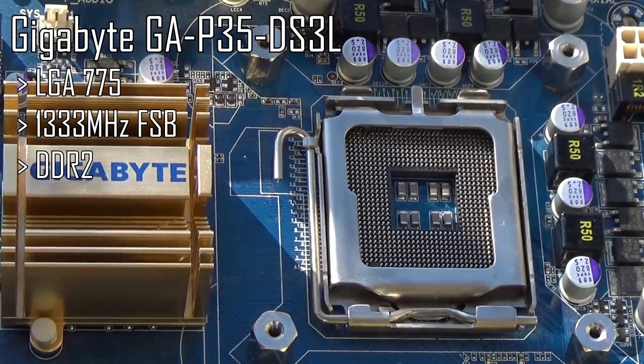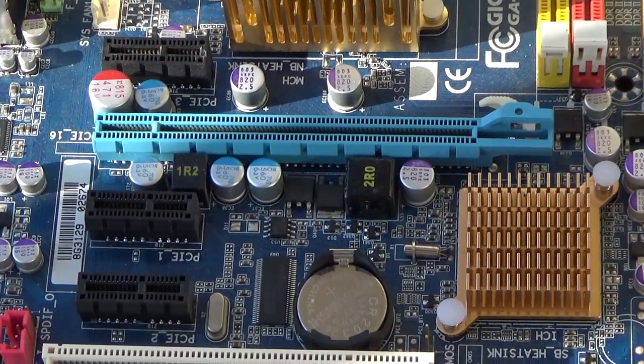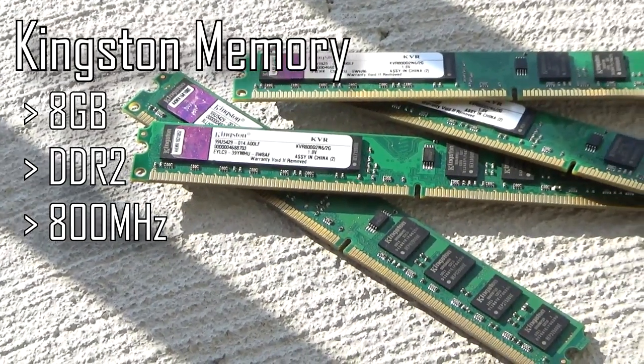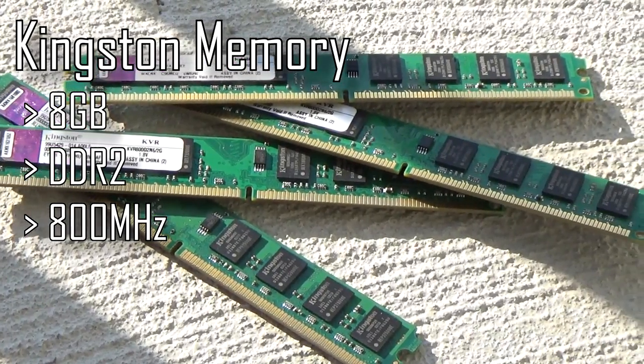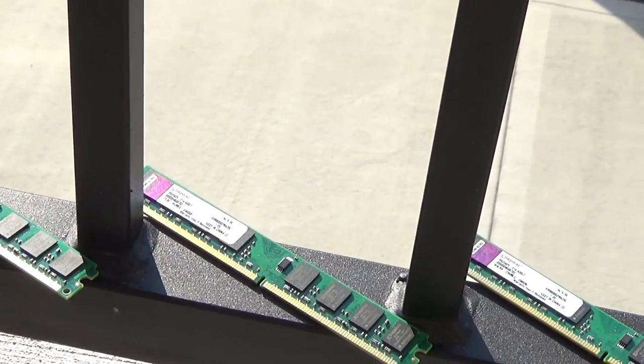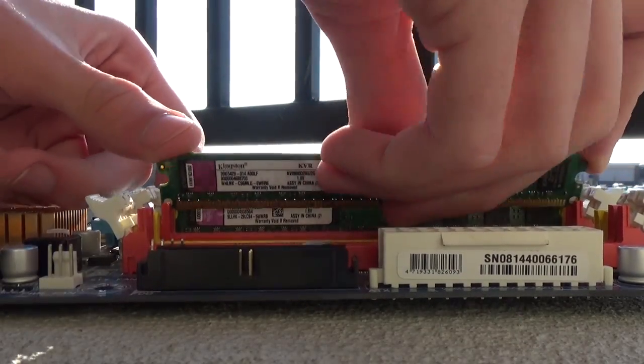The motherboard is the Gigabyte GA-P35 DS3L — pretty light on features. It lets me overclock but it lacks Crossfire support, which is kind of the biggest thing for me. I'm also using 8 gigabytes of 800 MHz DDR2 memory by Kingston. There's no fancy heat spreader, but it's fine — it's nice memory and it's extremely low profile.